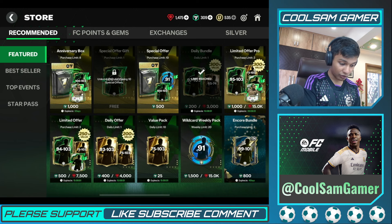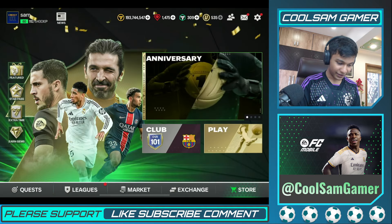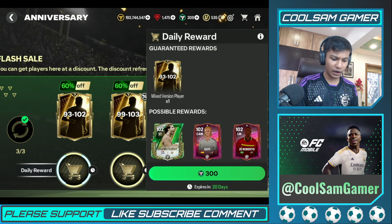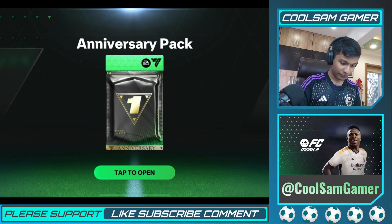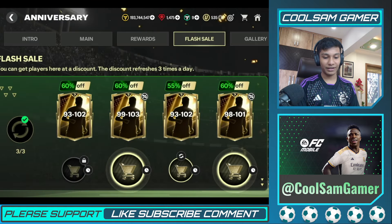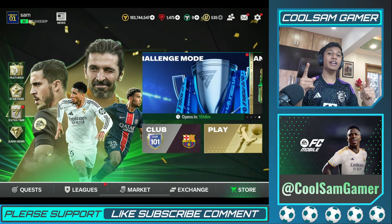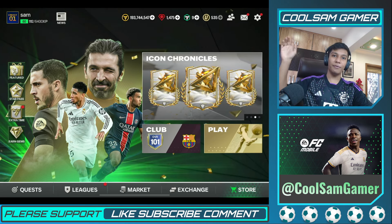There aren't really any other extraordinary packs left to open at this price. Should we try luck with one more? Rather than saving the FC points, let's just spend them — let's go. Another tradable one. I think I should have saved them, but overall the pack opening was brilliant. We packed a 103-rated card which was just elite. Make sure you like the video and subscribe to the channel — I'll see you guys in the next one!